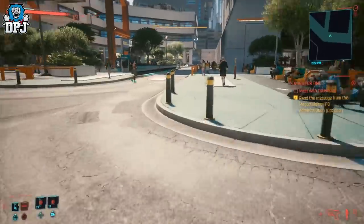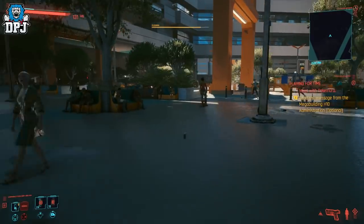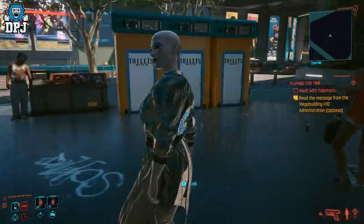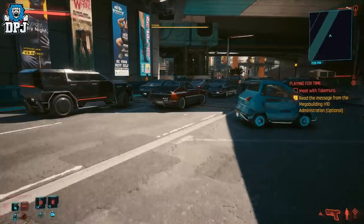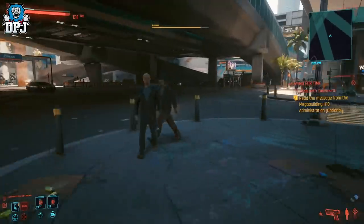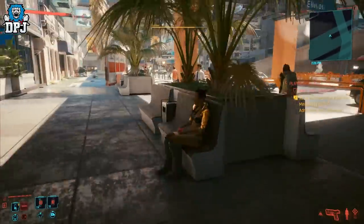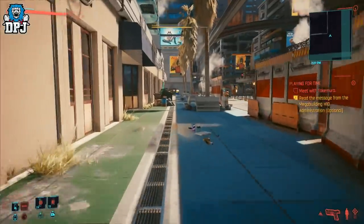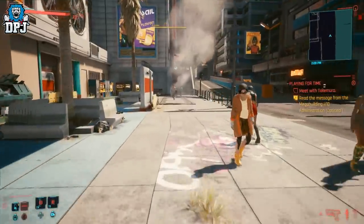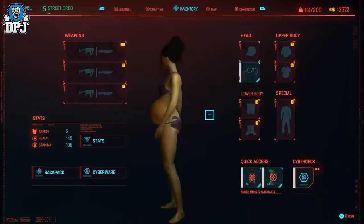The only character I've seen in this game who's pregnant is the one from the 'Beat on the Brat' quest — Glenn, I think his name is. He's trying to raise money for his family and his missus is pregnant. These kinds of things you should be able to do with your own characters. If you romanced Panam, I'm pretty sure V should be pregnant by now — I'm that baby's papa. But yeah, the last mod of today's video: nothing other than the pregnant Panam mod. I think it's brilliant.